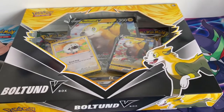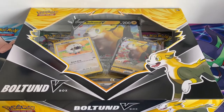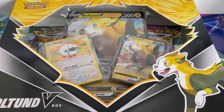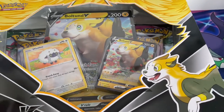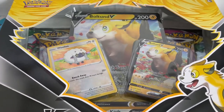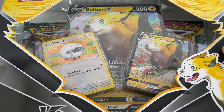Good afternoon guys, Cosmic Huskies here with a Pokemon TCG unboxing — it will be the Boltund V box, which I purchased and pre-ordered from Magic Madhouse. I enjoy using Boltund when playing Sword and Shield, and of course there's the secret rare Boltund with Sonia in the background.